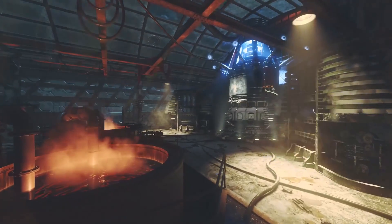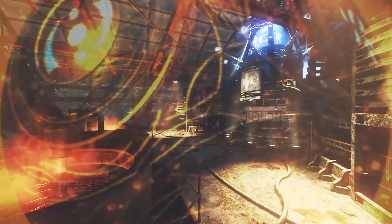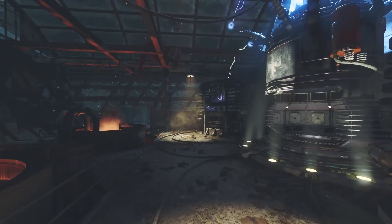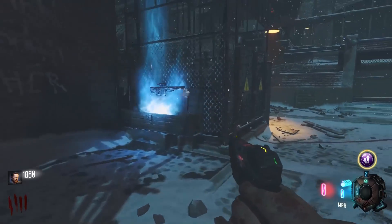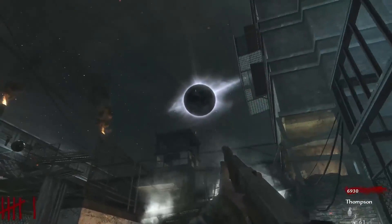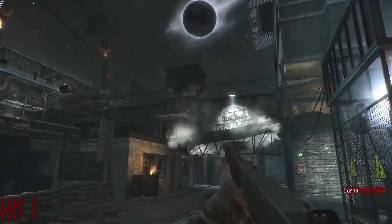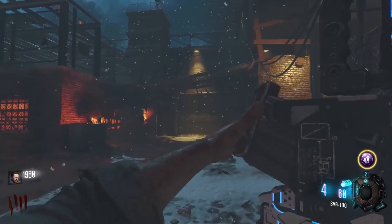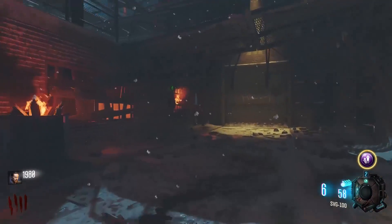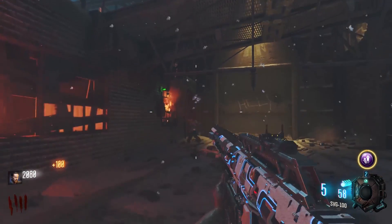We also get tons more foreshadowing of what is to come — the talk of a special device, which is the summoning key, and Richtofen's plan to set things right. It all starts here in this new iteration of Darius. The Giant also does an amazing job of reinventing its atmosphere. Darius feels gloomy and dark where The Giant feels mysteriously inspiring. It's covered in snow and overall just beautiful to look at.